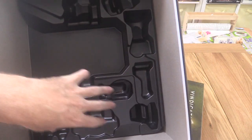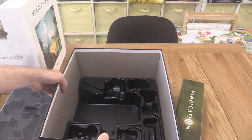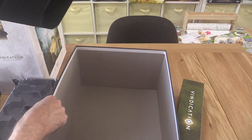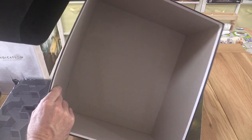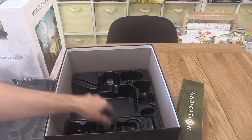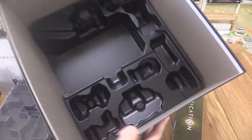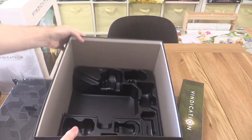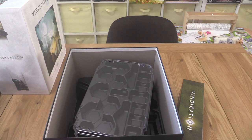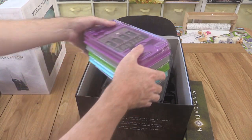Down at the bottom there's a tray that holds all the minis from the original game. Let's pull this out - no secrets underneath, so you don't have to worry about looking. So many board game companies hide things under the inserts now - you always have to check, like staying to the end of a Marvel movie. That's the big box - let's look at the expansions next.